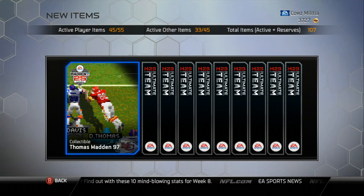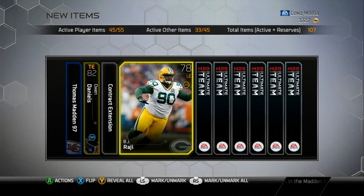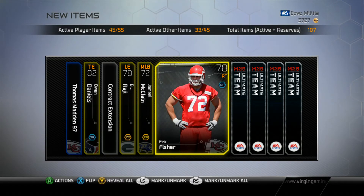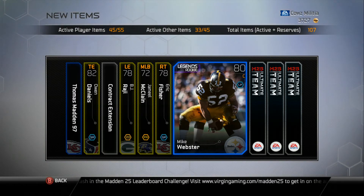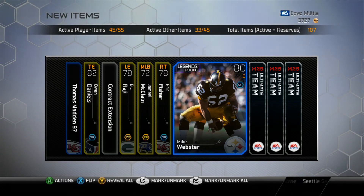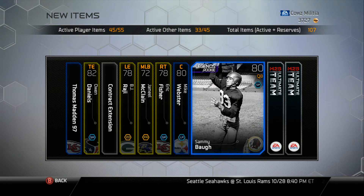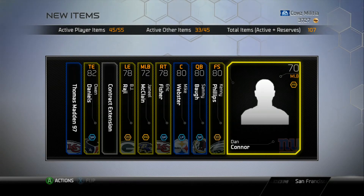Hopefully the video is still enjoyable. We get an 82 tight end Owen Daniels, a contract extension, 78 left end BJ Raji, 72 middle linebacker Jameel McClain, 78 right tackle Eric Fisher, an 80 center — that's my legend card Mike Webster, so I should be getting at least one more legend. My center is already pretty good but still nice to have. And an 80 quarterback Sammy Ba, and an 80 free safety.